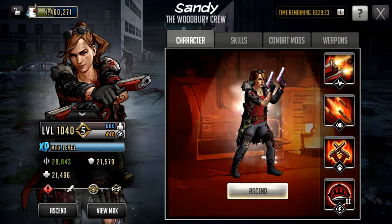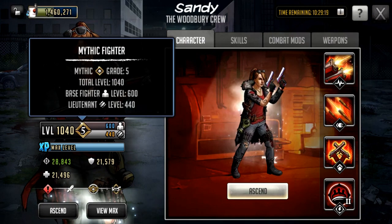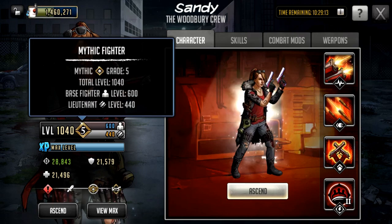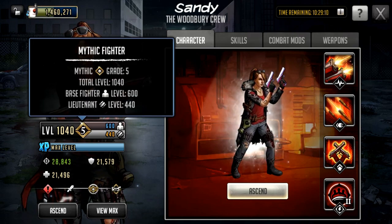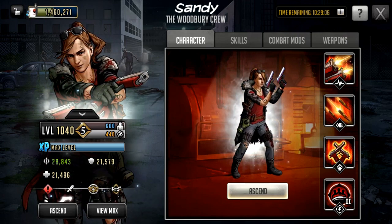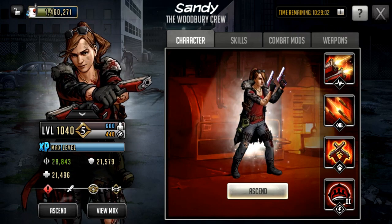So if you have characters that are maxed out at level 600 on their base levels and you have a duplicate of that character, you can instantly limit break them once the update comes out. The only thing to mention is that if you limit break a character, that duplicate you've used can no longer be sold for gilded bits.